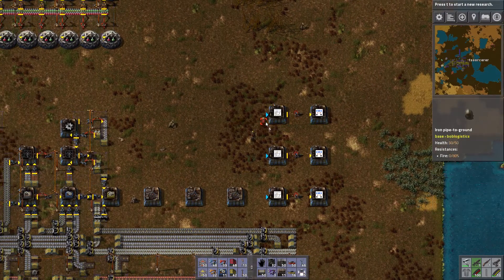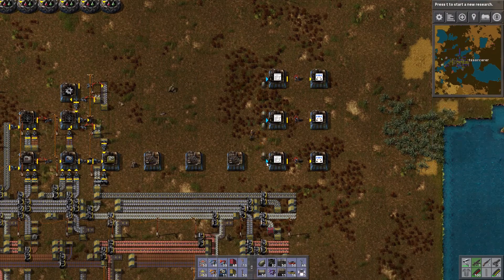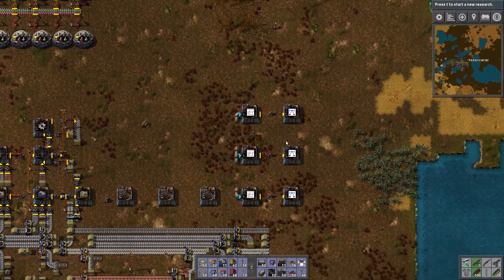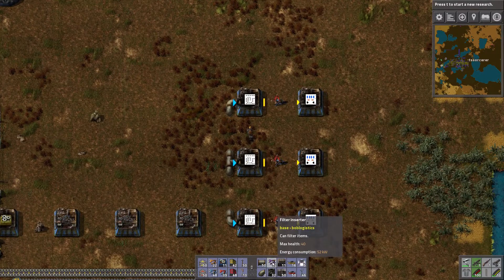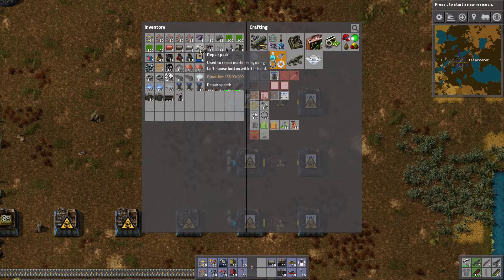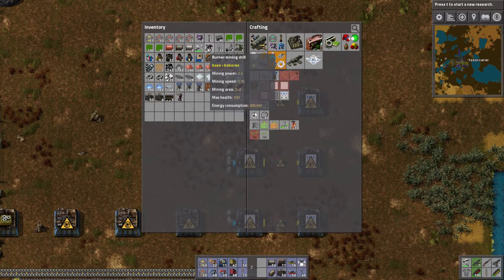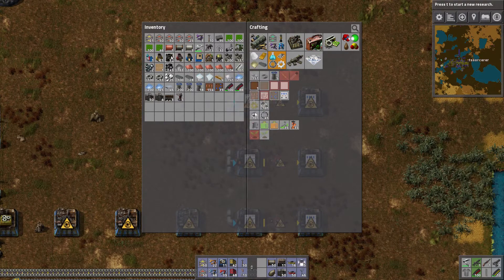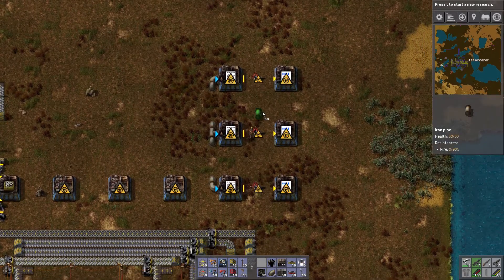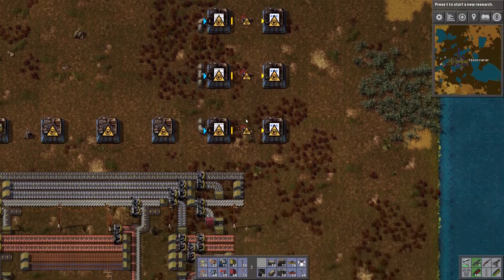We need underground pipe. Pipe definitely used to be in the second row and rail goes in the first row - I could fix that later, actually I'm gonna fix that now because my mind is definitely expecting them in that location. We can go get rail and then put the furnaces in here. Ferric chloride we're gonna have to figure out in a second - let's get the rail first.